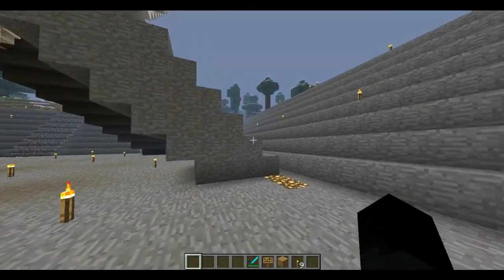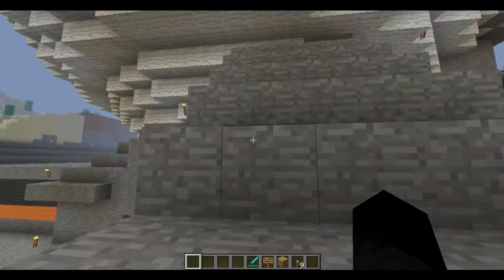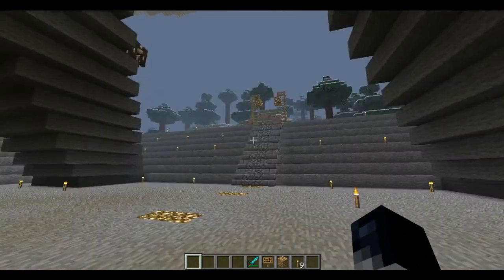I'm going to start posting links to where I got maps from. This seemed like a pretty cool map — I downloaded it from him. It's actually called Spaceship Earth Ride. It's from Epcot.